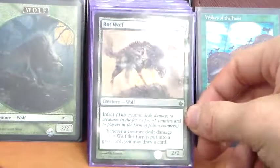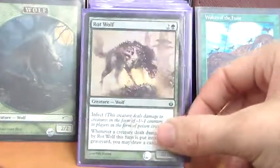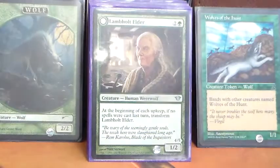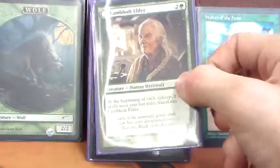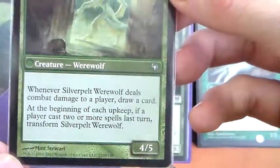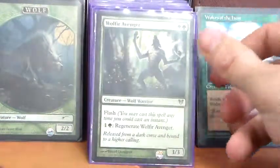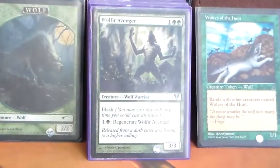Rotwolves is a 2/2 for 2G with infect — whenever a creature dealt damage by Rotwolves this turn dies, you may draw a card. It's mostly card draw, and the infect can be a secondary win condition with an overrun effect. Lumberknot Elder is a 1/2 for 2G that transforms into a 4/5 — whenever it does combat damage to a player, we draw a card. Wolf of Devil's Breach is a 3/3 for 1GG with flash, and we can pay 1G to regenerate it — not super impressive, and it may end up getting cut since it doesn't do a whole lot.